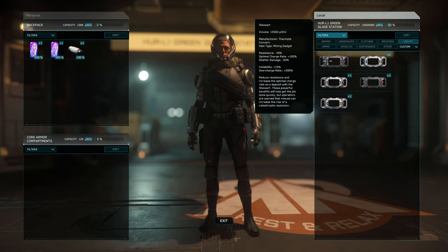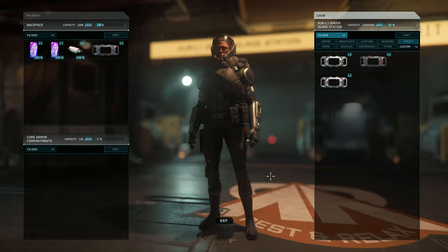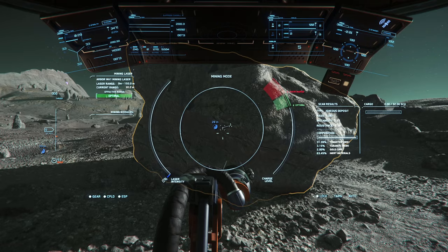Once purchased, make sure you equip them on your character — ensure to bring a backpack as well. Once you arrive on your ship, you can store all your gadgets on the ship for convenience.